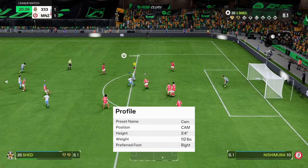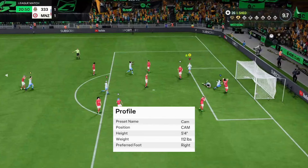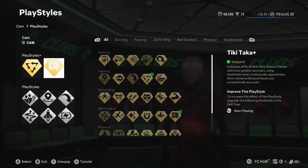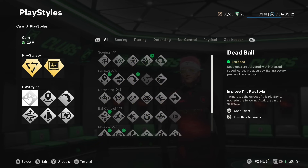As you can see, the way Tyrese is gliding to this feed, it's such an easy build to move with — it's so liquid. I have tried this out myself in a rush game and I did find it absolutely liquid. We've obviously gone with Tiki Taka Plus and Press Proven Plus, like we do with most of our CAM builds.